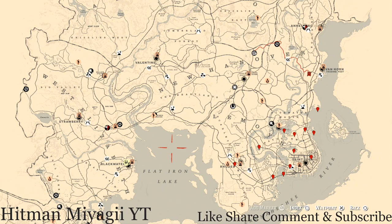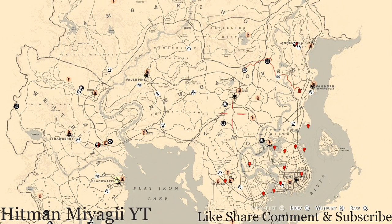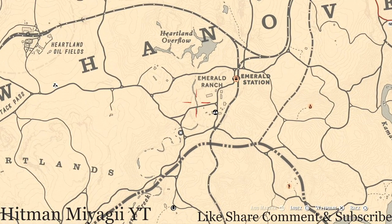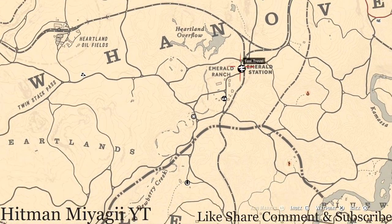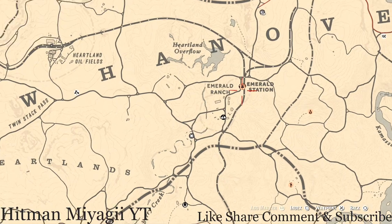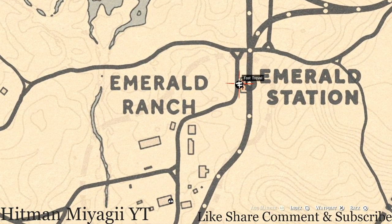First things first, let's get to Madame Nazar's location. Everything is over on this side of the map. If you see Madame Nazar, she's right here just outside of Emerald Ranch area. She will be here until 1am. How I personally get to her is I simply fast travel to Emerald Station.